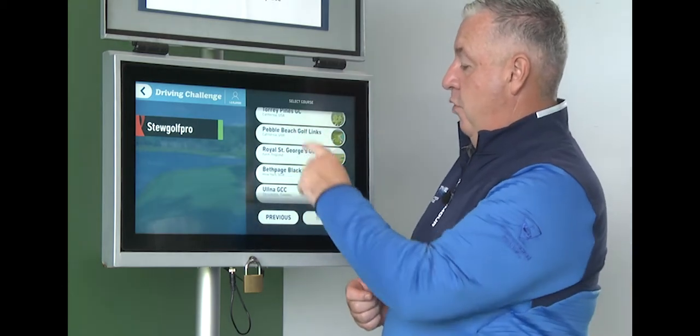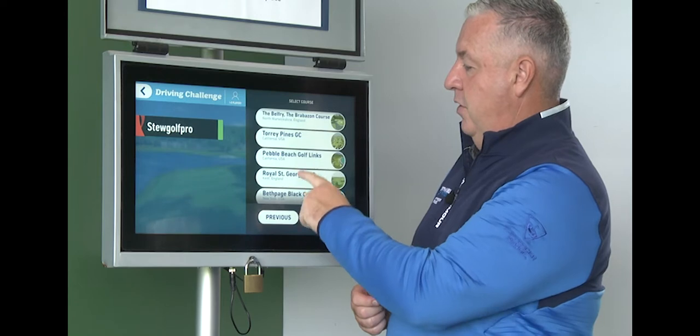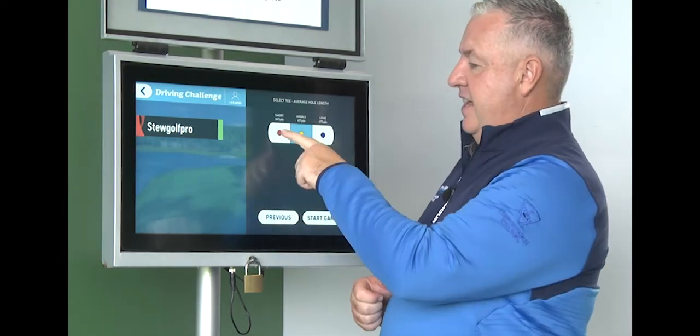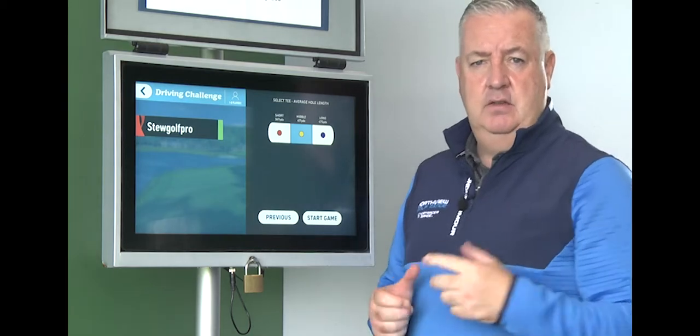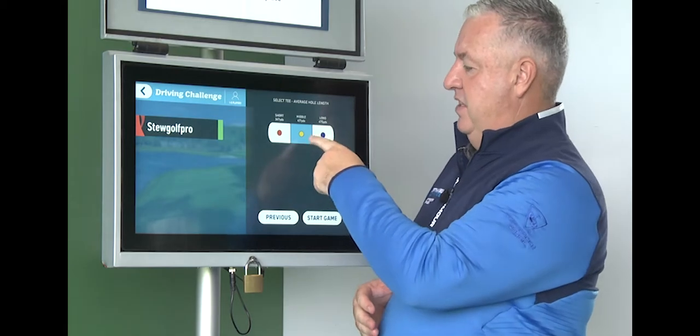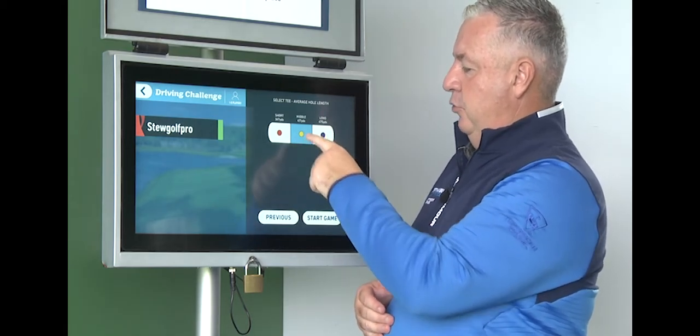We've got multiple courses that we can choose from. If we choose Torrey Pines, it's going to ask you to select the set of tees that suit you best. The short tees are the red ones, the middle tees are the yellow, and the longer tees are the blue tees.